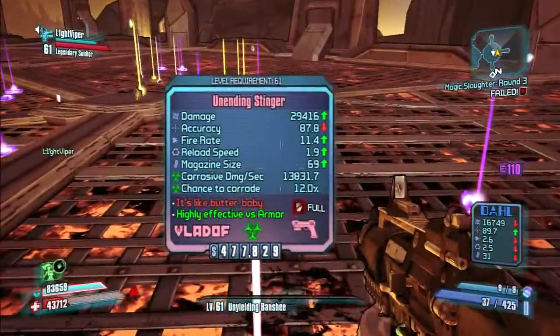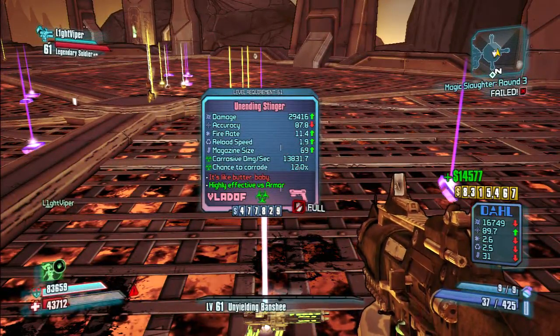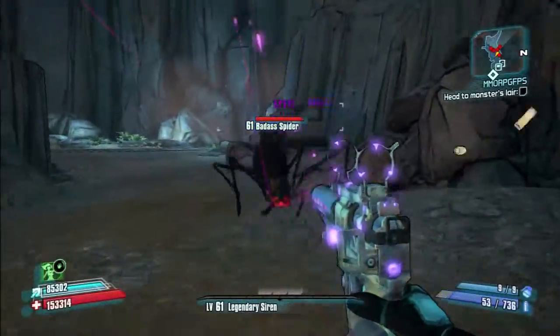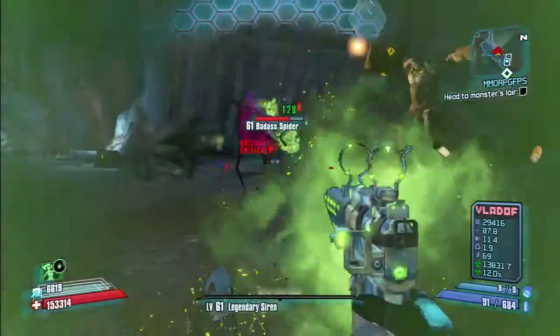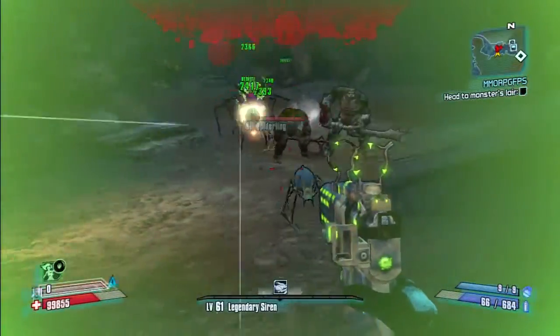Now right here I'm showing the Stinger Pistol, which is pretty much the Infinity with a magazine size. Its special effect is that it ricochets off everything, so possibly with a Mecromancer using the Ricochet skill it could do a good amount of damage. There's also a Slag version, so this might be the Slag Infinity that everybody is looking for.